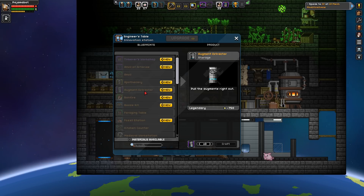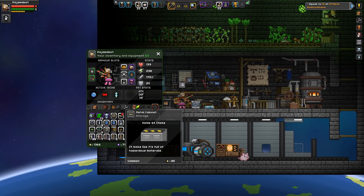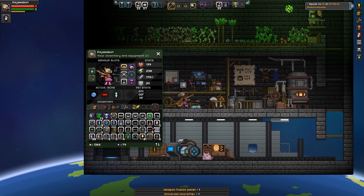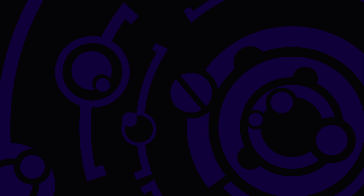There's the augment extractor, which we'll need at some point. They're all just sitting on the ground, aren't they? Let's get rid of the empty bottles. Pipe fence — don't care. Bunker vent — yeah, I'll be fine. Let's do it, don't care.